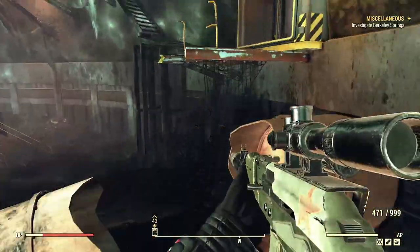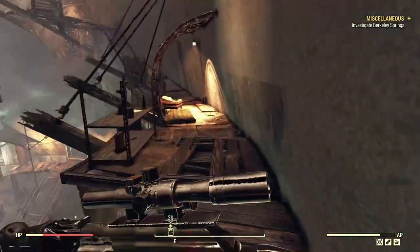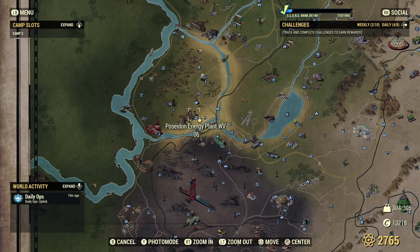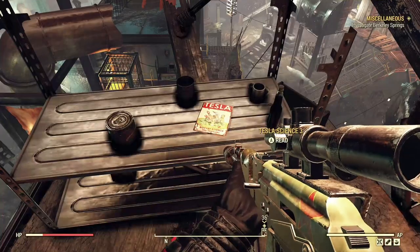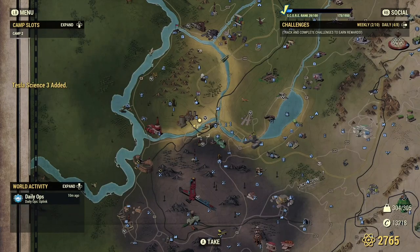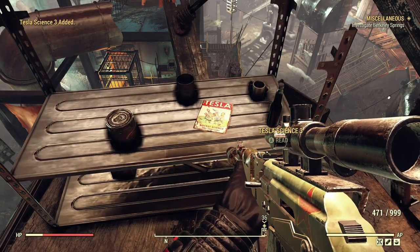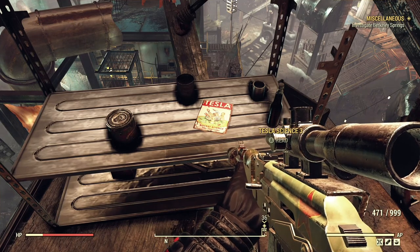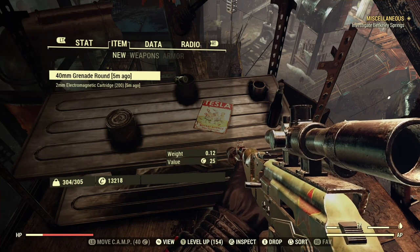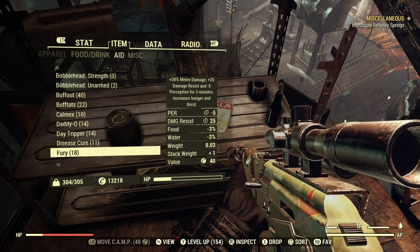Next up we have the magazine glitch. I've heard a lot of people not being able to get this to work but it still works for me. Go up to a magazine, read it, get into photo mode, exit out of photo mode, then spam click it. As you can see in my inventory it is adding up — I'm getting a mass amount of these magazines into my personal inventory. I'm actually very surprised this hasn't been patched yet, but it still works for me.